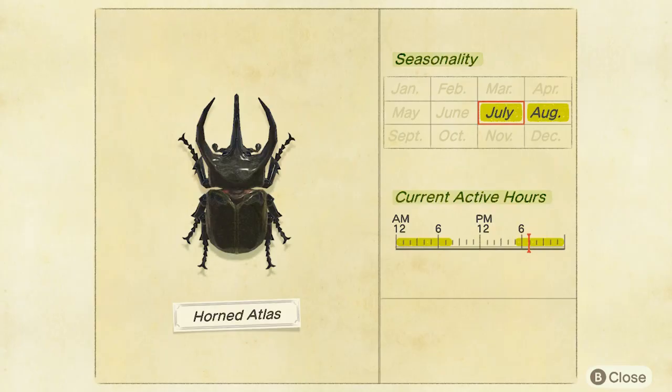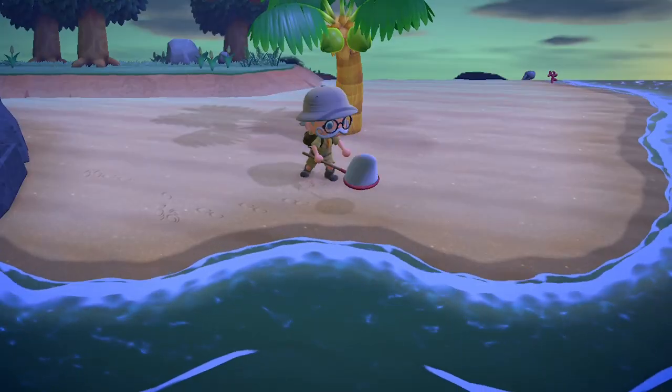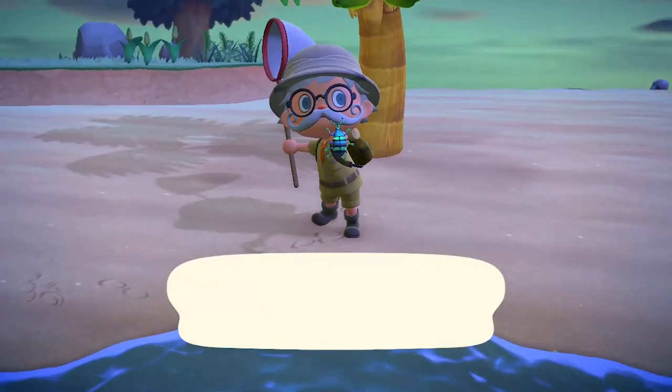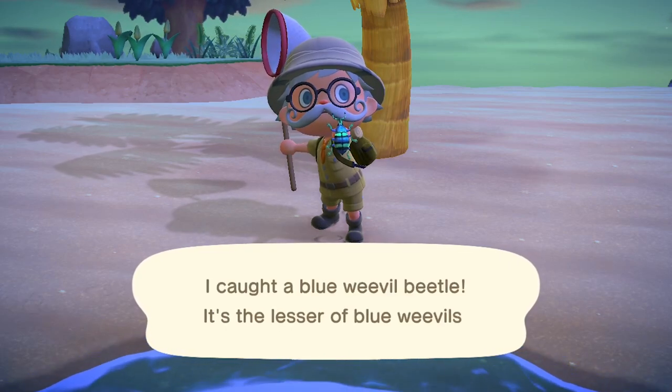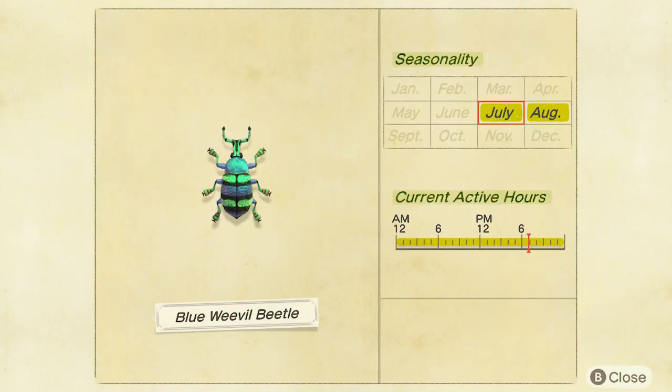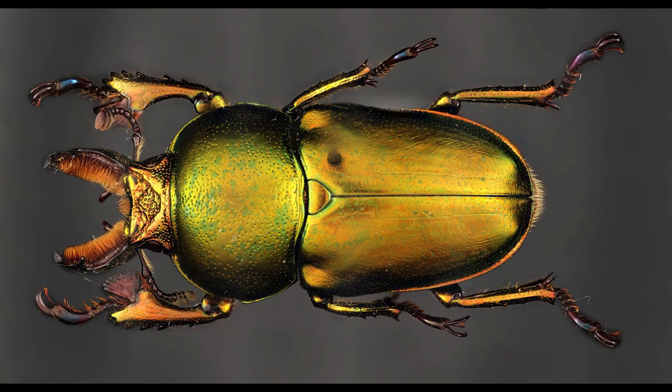So you're going to be spending a little time making sure you've got all of these. The blue weevil beetle — 800 bells, found all day on palm trees. The golden stag is 12,000 bells — well worth catching if you see one on your travels as you're heading to the water to try the new diving. Found on palm trees between 5pm and 8am.